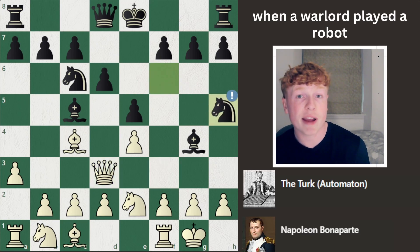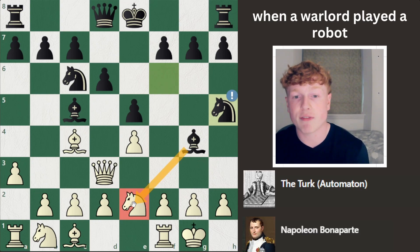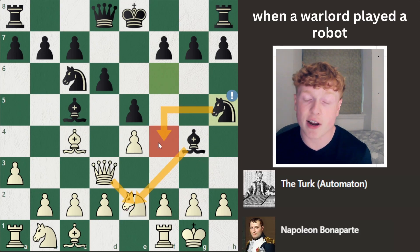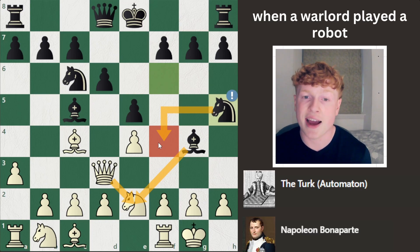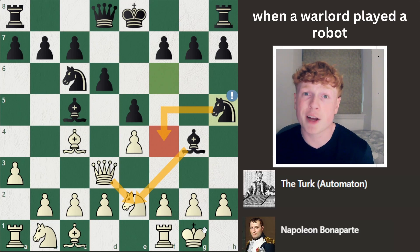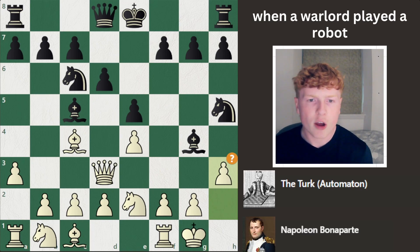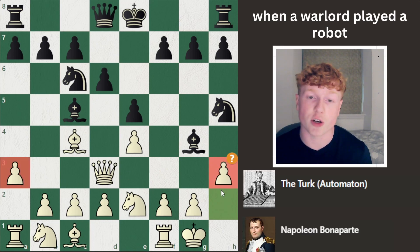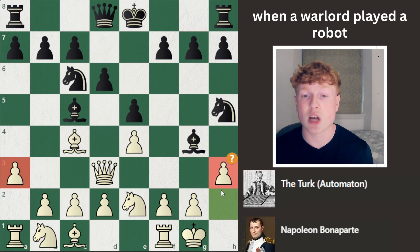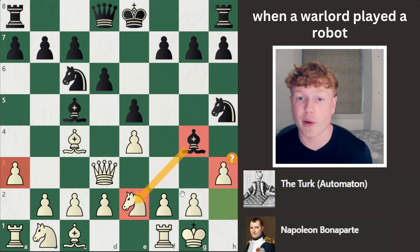We then see Knight to H5 — a move with a very interesting plan. Black is just planning to capture on E2, and after the Queen recaptures, stick his Knight on F4, which is a great square for the Knight and comes with tempo on the Queen. This is why you don't want to bring your Queen out too early, because all these tempo-gaining moves can get you in big trouble quite quickly. Napoleon goes H3 here, wasting a bit of tempo — that 'bunny ears' structure is a waste of time here especially, because the Bishop wanted to capture on E2 anyway, so you're just forcing the automaton to do what it wanted to do anyway.